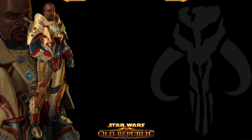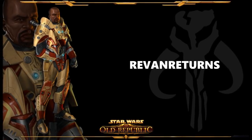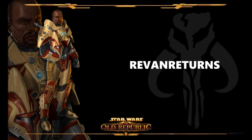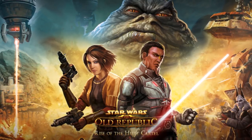The first code is RevanReturns. You can input this code at SWTOR.com and this will give you access to the first two story expansions of the game, which are Rise of the Hutt Cartel and also Shadow of Revan. Basically, this is allowing you to play the story absolutely for free all the way from level 1 to 60.